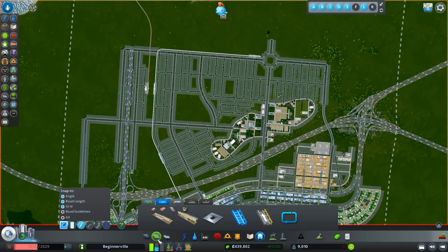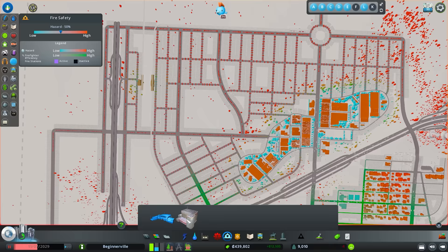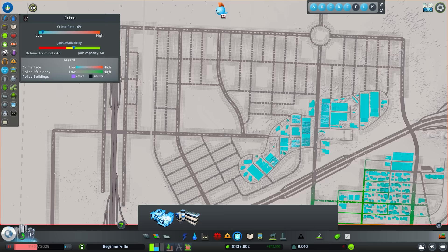Now let's jump into services and the Green Cities DLC. Because this is such a large area, we can create a hospital center, a big fire station, and a big police station. The big upside to these larger facilities is overall coverage, though the water usage and electricity differences don't amount to much.